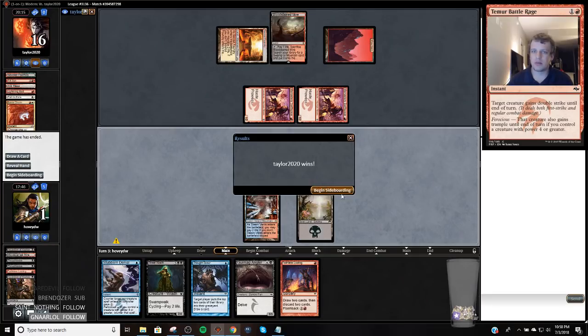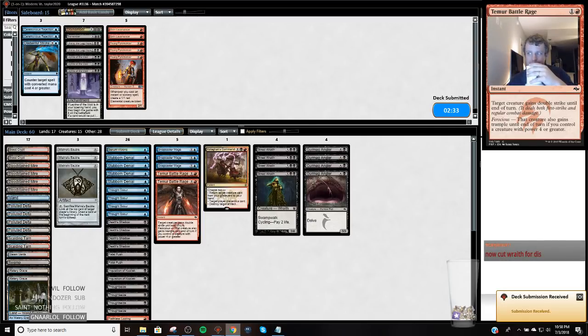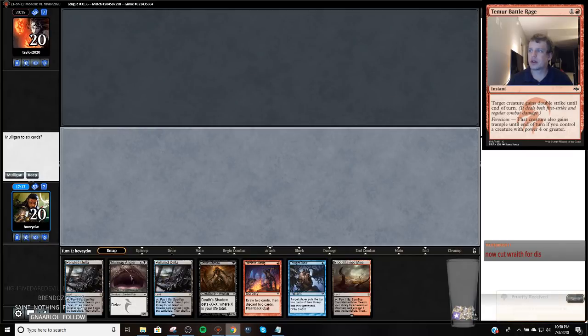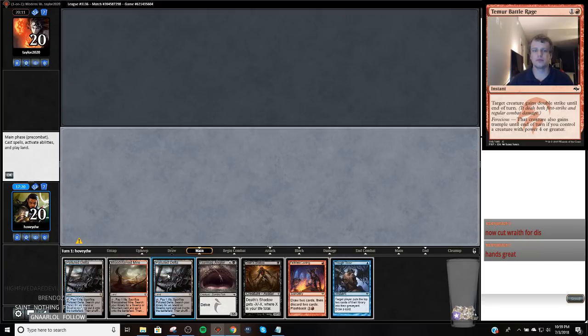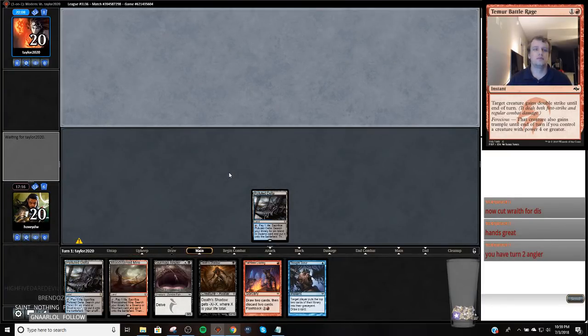Okay, let's jump back into it — we're on the play, so that's good. I would like to play first — no, I'm going to go with what Ben did. Ben made the deck for a reason, I'm going to do it up. So I think we're going to go Island, Swamp, Gurmag Angler — we're going to get to this Death Shadow no matter what. This is pretty good — we can play a Gurmag Angler at 18. Nothing from them on one.